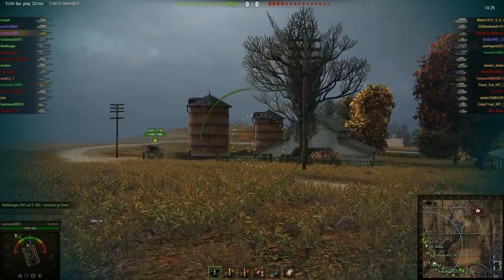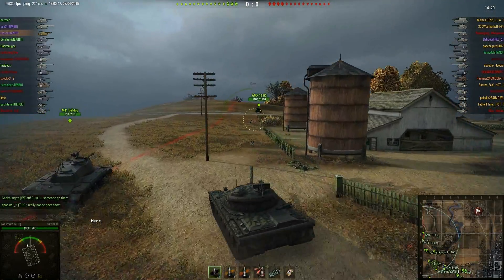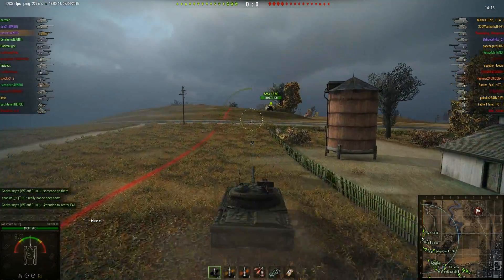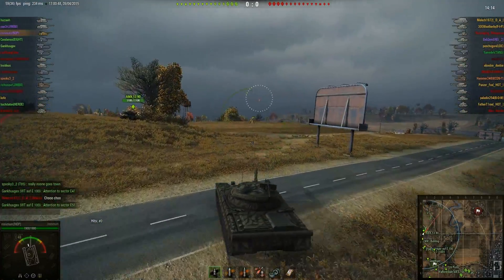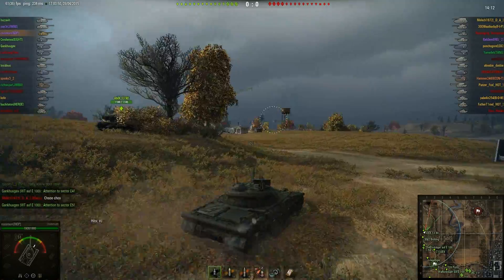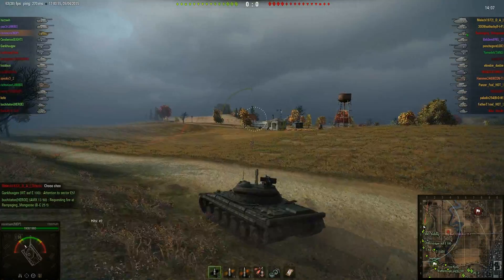Unfortunately, a lot of our tank destroyers are posting up in base — they're not actually moving across the river, which is not a good move. From there, they don't have render range to really do anything at all to tanks in the city. It's a useless position. Unfortunately, most pubbies don't understand how render range works, and so they take stupid positions they can't do anything from.